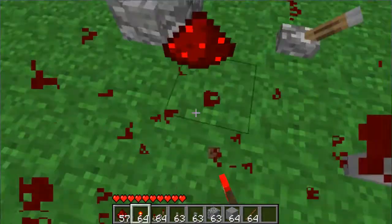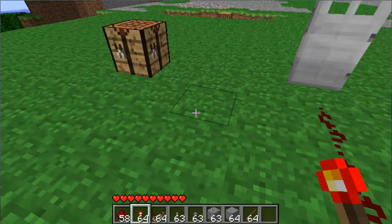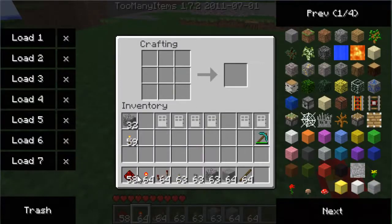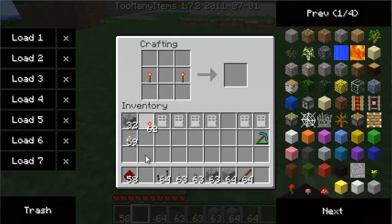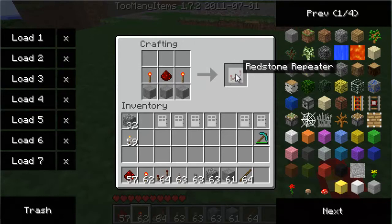Now there's also redstone repeaters, which is this. They're basically a way to delay redstone input. In order to create a redstone repeater, you need two redstone torches, redstone dust, and some smooth stone — cobblestone will not work. If you create this outline, you'll get a redstone repeater.